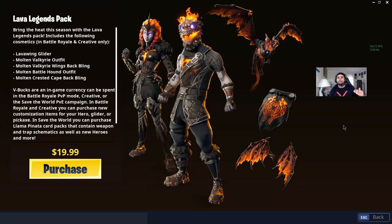So it looks like we got the new Lava Legends Pack. It's finally rolled out to the US and it comes with quite a few things for only $20. We get the Lava Wing Glider, we get the Molten Valkyrie outfit, we get the Molten Valkyrie wings back bling, and we get the Molten Battlehound outfit as well as the Molten Crested Cape back bling.